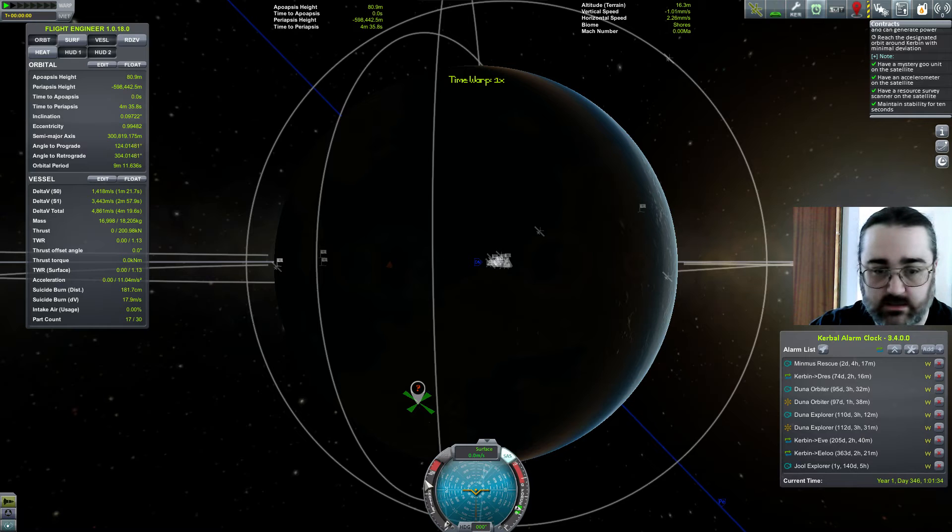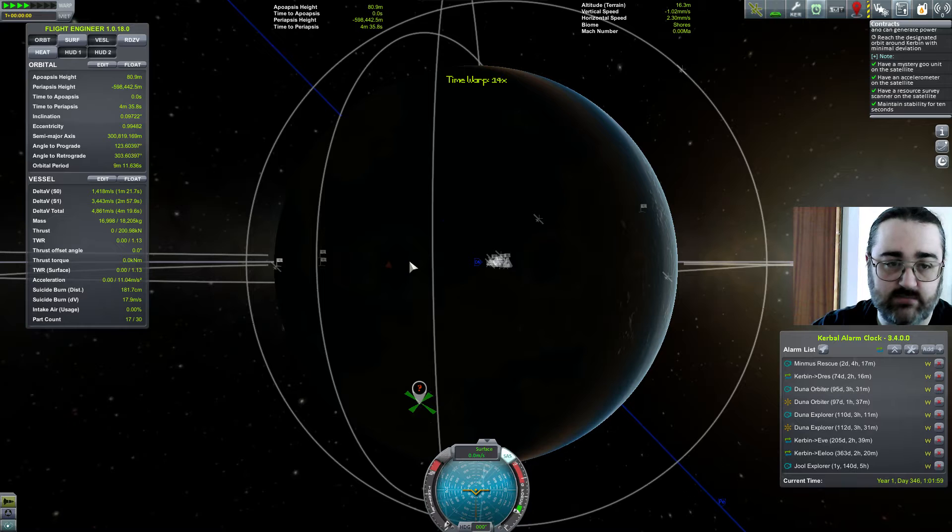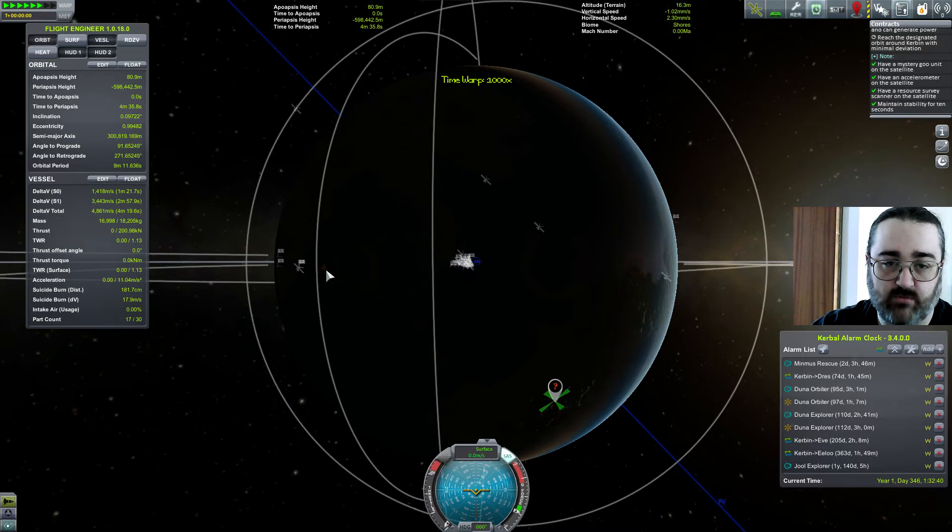Interestingly, it resets my throttle to zero - actually that's not interesting at all, that's because I hit the wrong key. There we go. Now, that was me changing the zoom, and that did reset my throttle to zero. That's interesting - that's a thing I've been having problems with.